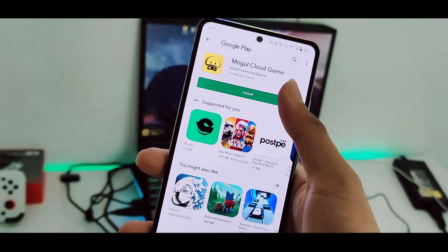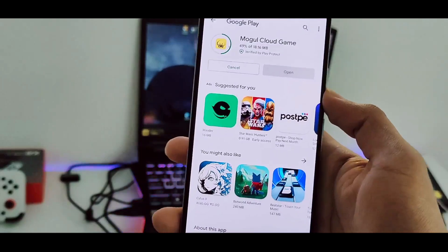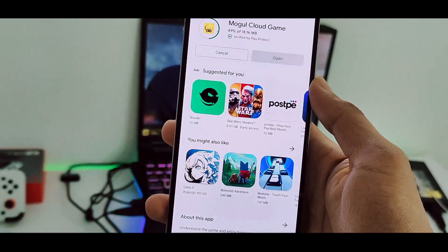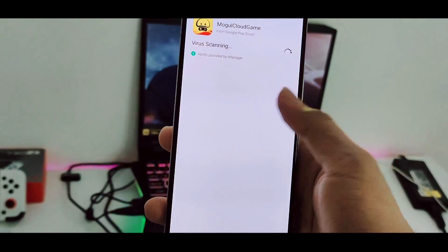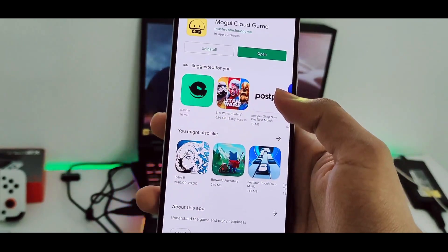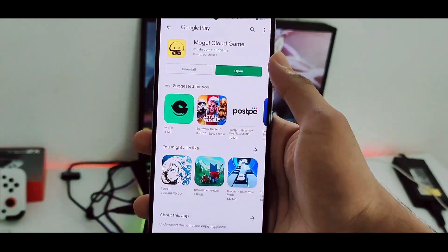The size of this app is about 17 MB and the name of the app is Mogul Cloud Game. Through this app you'll be able to play any PS4 game you want on your Android devices with touch controls, 100% free — no need to wait for a queue, no need to purchase any subscription. You will get a free trial included.